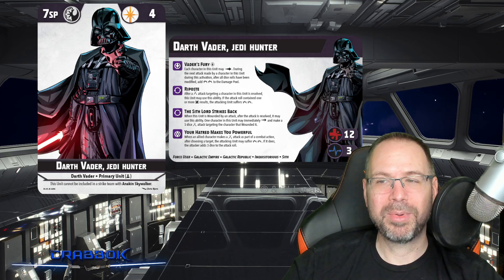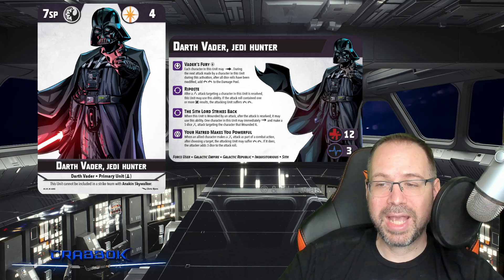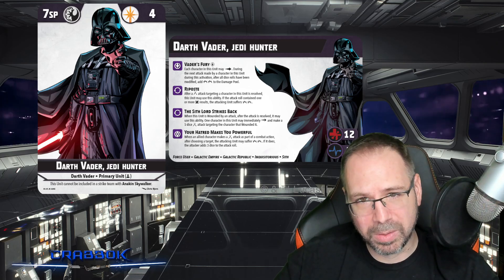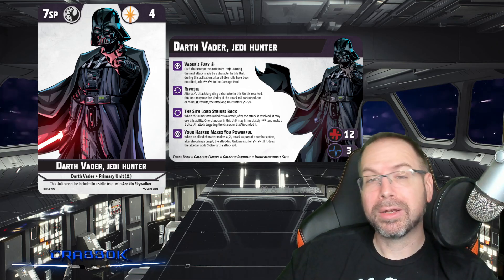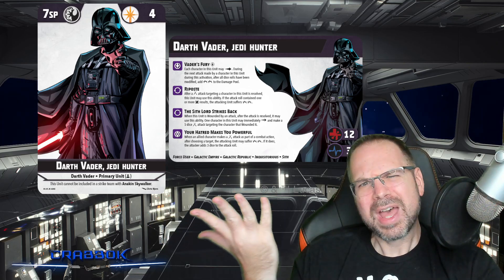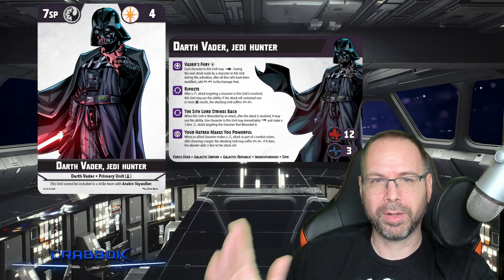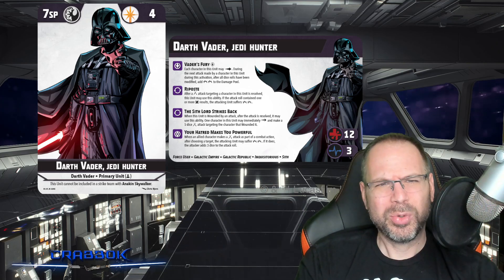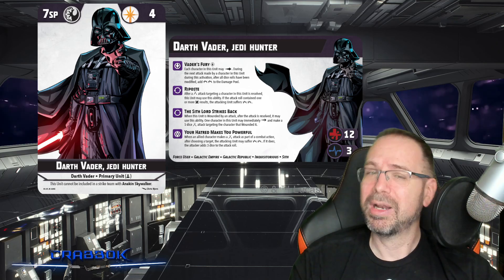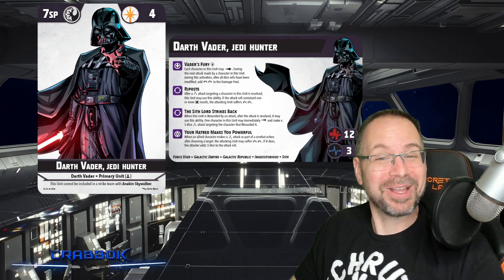Darth Vader, Jedi Hunter — he's a primary unit. There is a disclaimer: this unit cannot be included in a strike team with Anakin Skywalker. Your strike team is your whole build — you can't have one squad with Vader and the other with Anakin. Let me know in the comments if you have any thoughts on why that might be.